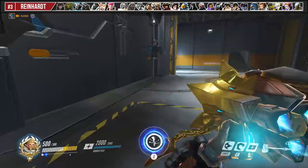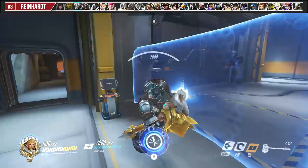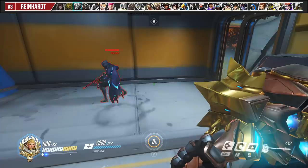The third-person shield peek is very underused, but can be fantastic for getting sneaky Earth Shatters off because it will automatically turn Reinhardt around to the side that you're peeking. You can do this by pressing your primary fire while holding up your shield and turning your crosshair. For console, that would be holding down L2 or left trigger, then holding down R2 or right trigger while moving your right analog thumbstick.